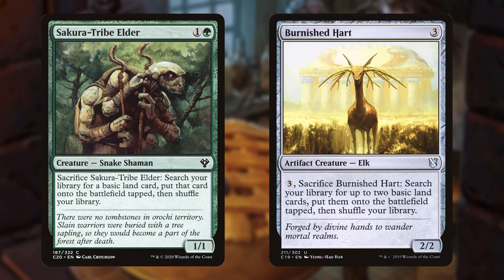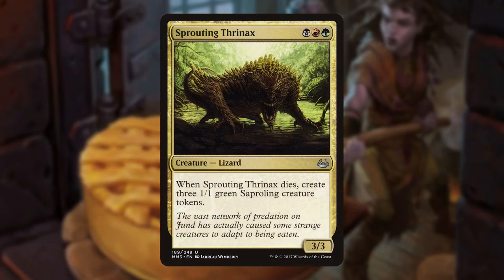Sprouting Thrinax is a 3/3 lizard that spits out three Saprolings when it dies, not only replacing itself but giving us more bodies to either feed to Corvold or throw into our multitude of sacrifice outlets.